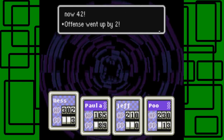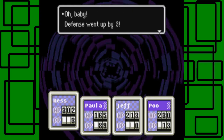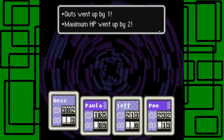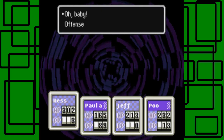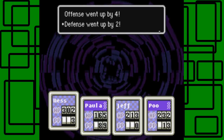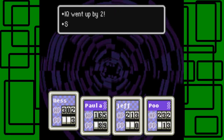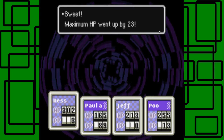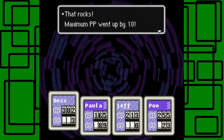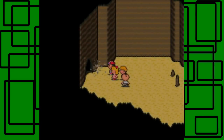Jeff is level 42: Offense +2, Max HP +3. Poo is level 35: Offense +1, Defense +3, Guts +1, Max HP +2. And Poo leveled up again to level 36: Offense +4, Defense +2, Speed +3, Vitality +2, IQ +2 — sweet — Max HP +3. Poo learned the power of Healing Gamma, which is pretty cool. Poo leveled up twice, that's awesome.